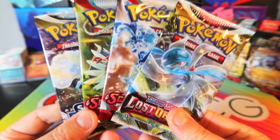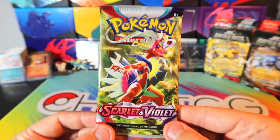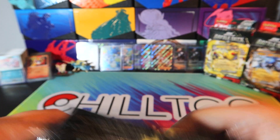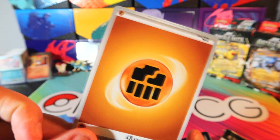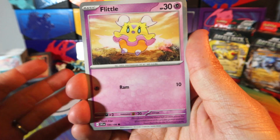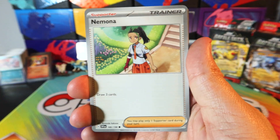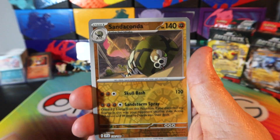Let's wrap up the video by opening up these packs. I'm going to start with the Scarlet and Violet packs, which I am honestly the most interested in, mainly because there are a couple cards I'm still looking for to complete my set. I haven't actually opened any of the Silver Tempest or Lost Origin here on the channel, so that could be pretty cool. I think the box is certainly worth it — you get four packs from definitely some good sets.